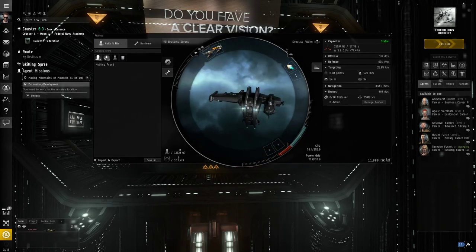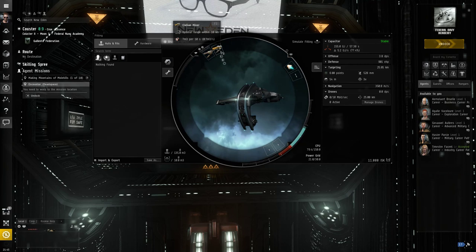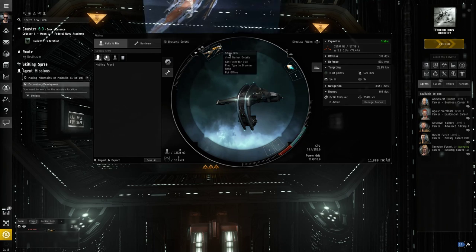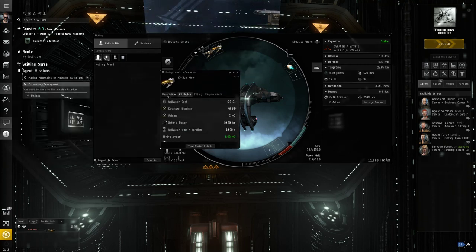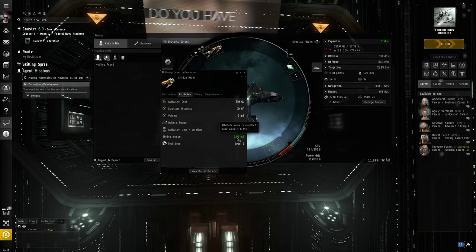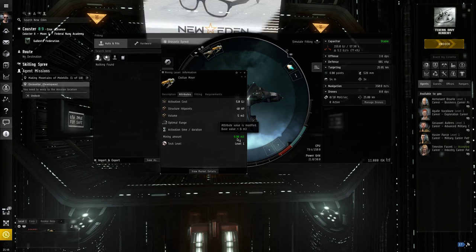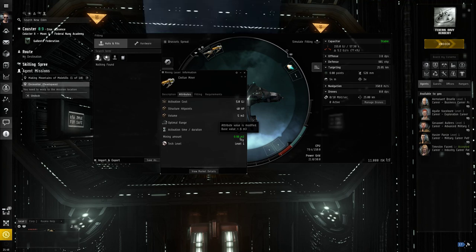We have a mission to do some mining. Your default ship comes with a civilian miner, but a civilian miner is slow — it mines at 7 cubic meters every 10 seconds. If we right-click and Show Details on the civilian miner, the base value is actually 6 cubic meters per mining cycle, which is 10 seconds. With our starting mining skills we'd mine at about 6.90 cubic meters. That's our speed — about 7.